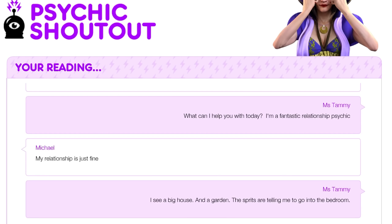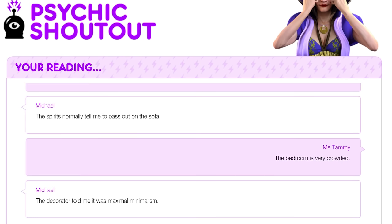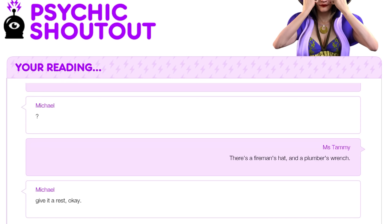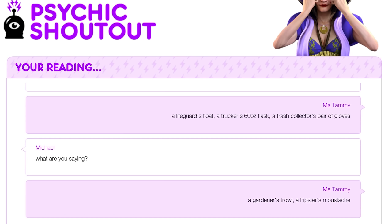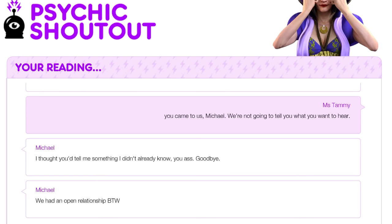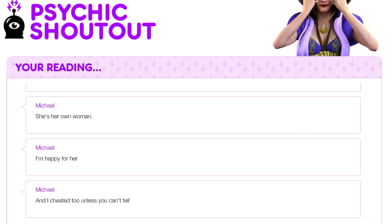For Michael, the psychic describes his bedroom as very crowded with items belonging to many people — a fireman's hat, a plumber's wrench, a lifeguard's float, a trucker's flask, a trash collector's gloves, a gardener's trowel, a hipster's moustache — all implying Amanda slept with many people. Michael ends the call angrily, then adds: "We had an open relationship, by the way. She's her own woman. I'm happy for her. And I cheated too." This either refers to the many porno shoots at Michael's house referenced in 'Daddy's Little Girl', or Amanda simply slept with a lot of people.